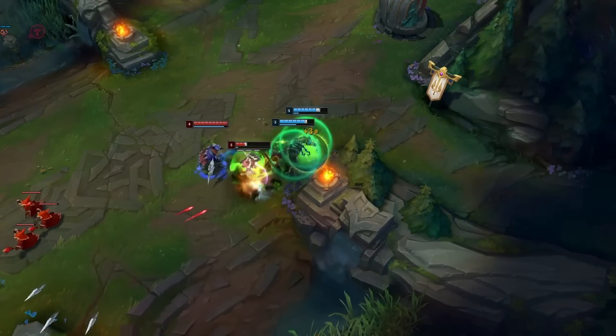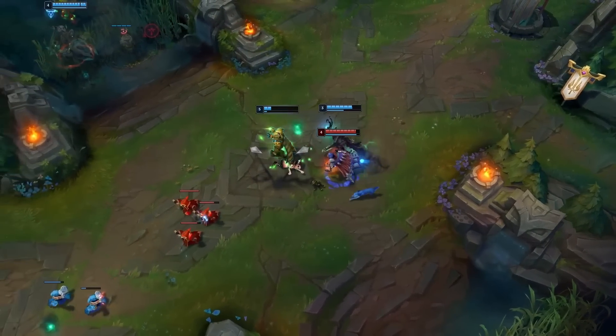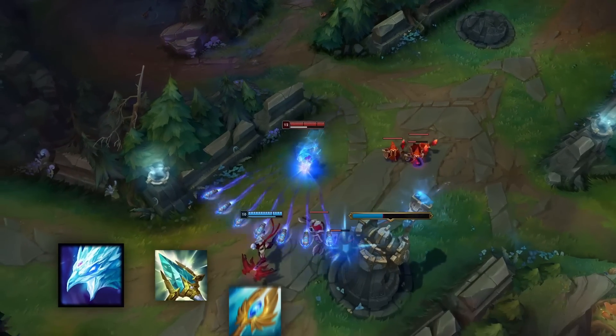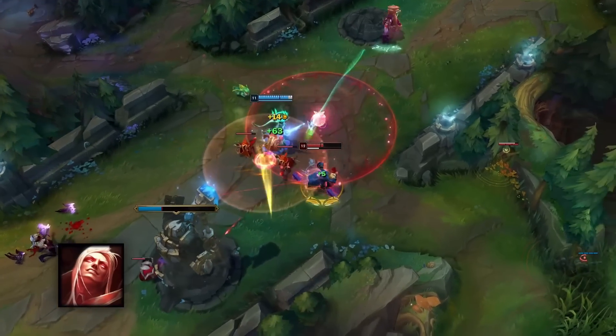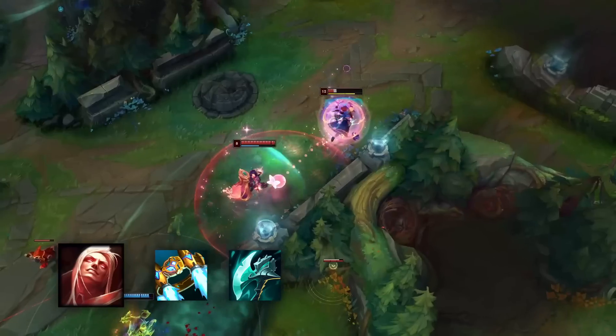Every single one of these subclasses is funneled more or less into the same build. The first two items is where they vary a bit. Battle mages go for Rod of Ages, and often Seraph's Embrace, because they benefit the most from the tankiness of Rod, and usually need the mana from Seraph's. Vladimir being the exception, as he doesn't use mana and gets free health from building AP, so he can go for more bursty items.